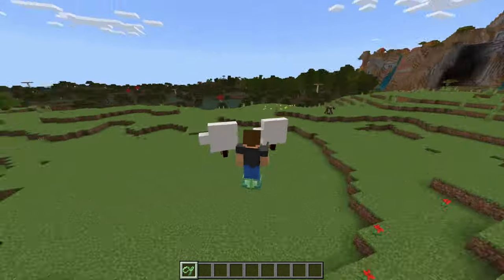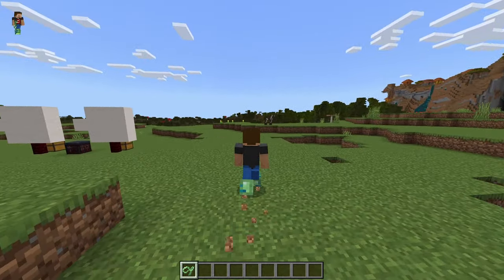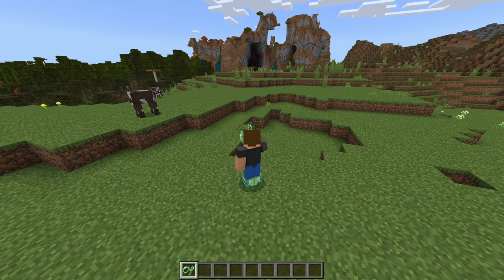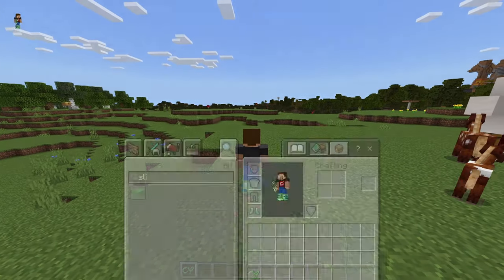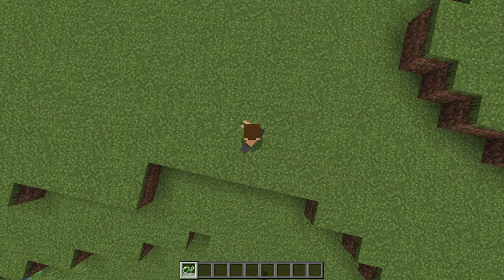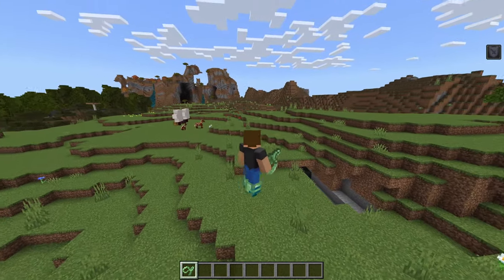I saw a video where the player looks one way and when flying they just turn around — that's cool and all, but I'd rather shoot the direction I'm looking. I think it would be a lot more efficient. I believe this can also be enchanted with Unbreaking, but as you can see it is taking durability damage every time we use it.